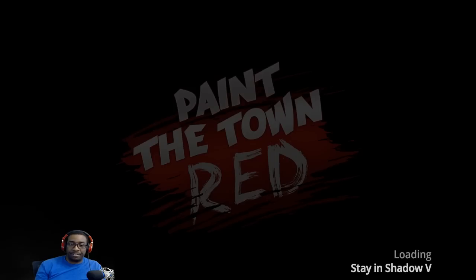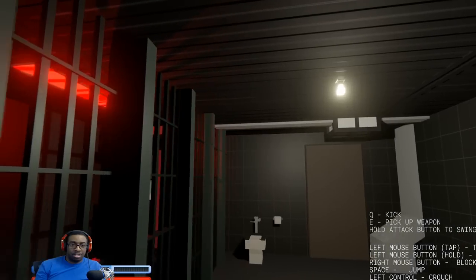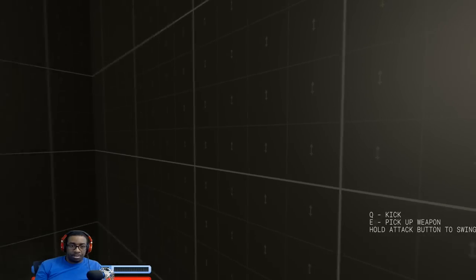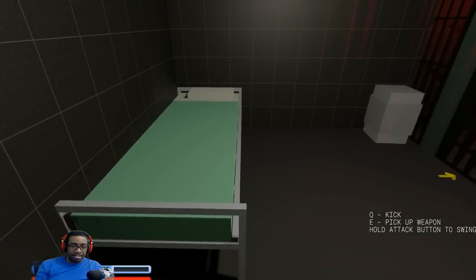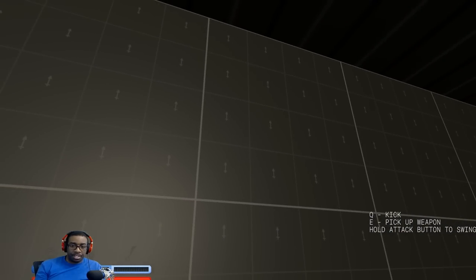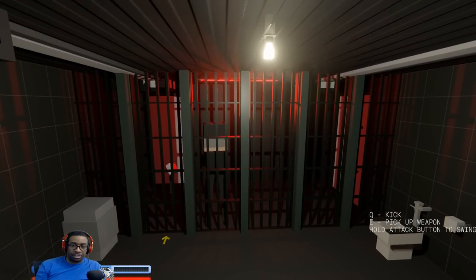Let's try 'Stay in the Shadow 5.' Let's see how this goes. Whoa, am I in prison? I think I am — just look at the padded walls. This looks kind of like Mad City. The controls are: Q to kick, E to pick up a weapon, hold attack button to swing.